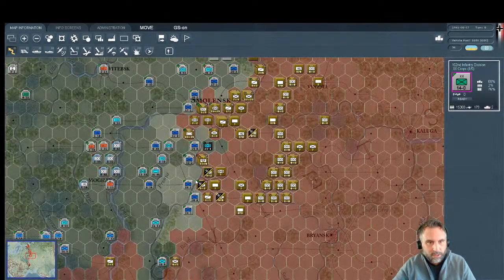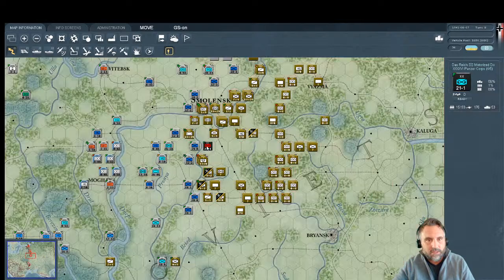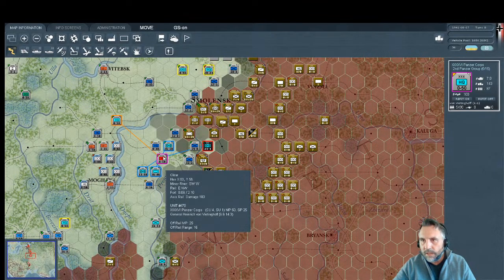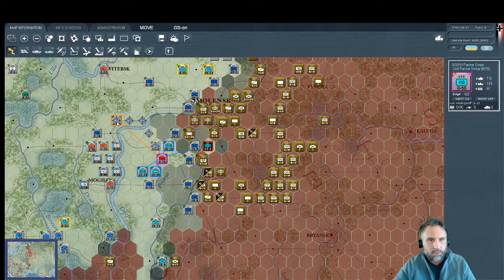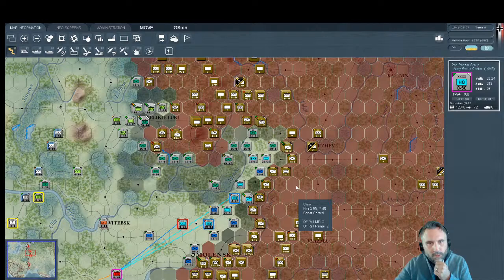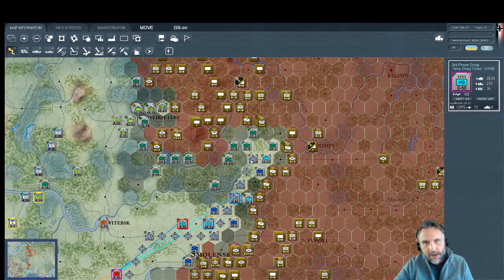Let's look at Fourth Army. We got our SS unit linked back up with infantry, so it's back in command and supply. Hitting Shift-Z to see who's commanding — these are its compatriot units in the 46th Panzer Corps under von Vietinghoff, rated 6.6, that's not bad. Guderian is in overall command of the entire Second Panzer Group.